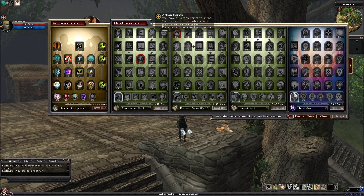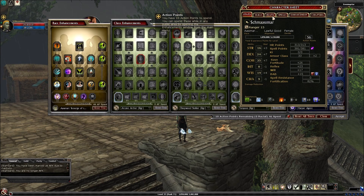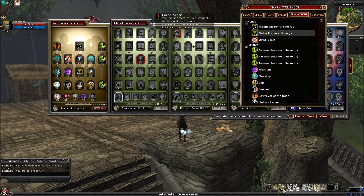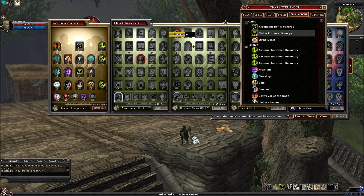You must have the Bond of the Scourge active to use its Ascendant Bond. This is not compatible with other major form toggles such as Wild Shape or Celestial Spirit. Let's hit Accept.